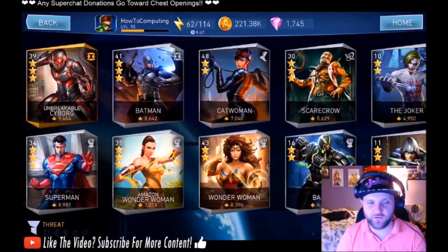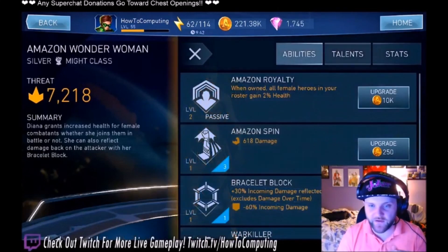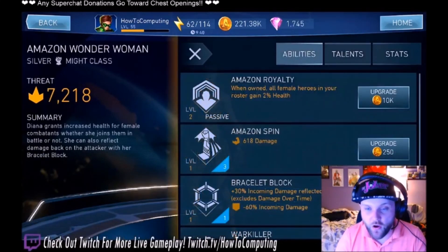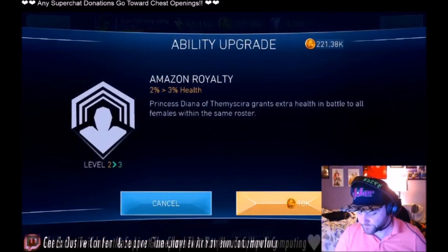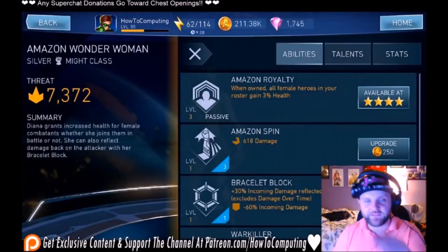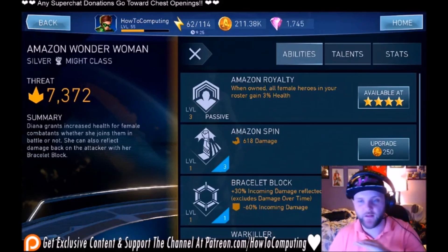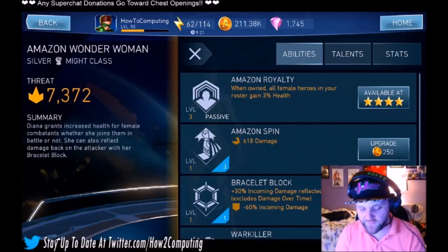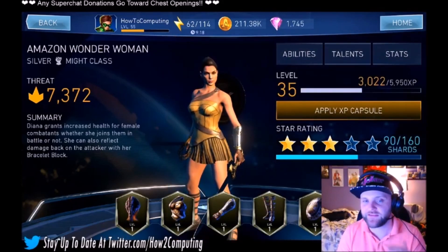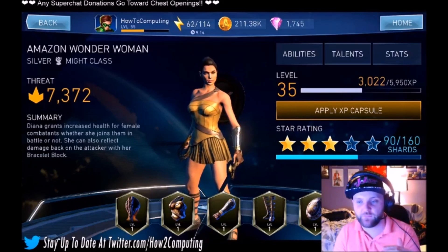I wish those challenge characters were like Amazon Wonder Woman. Her passive says when owned, all female heroes on your roster get 2-3% health — and she doesn't even have to be part of your team. That's the kind of stuff I need to see more of in this game, because I'm more likely to play every day to get characters that benefit my entire team and try to level them to star rating 5.